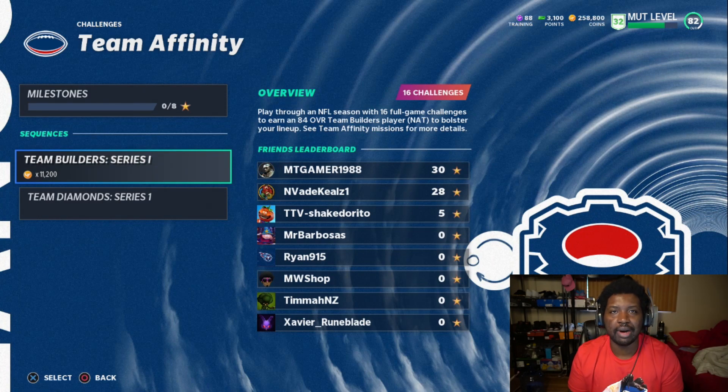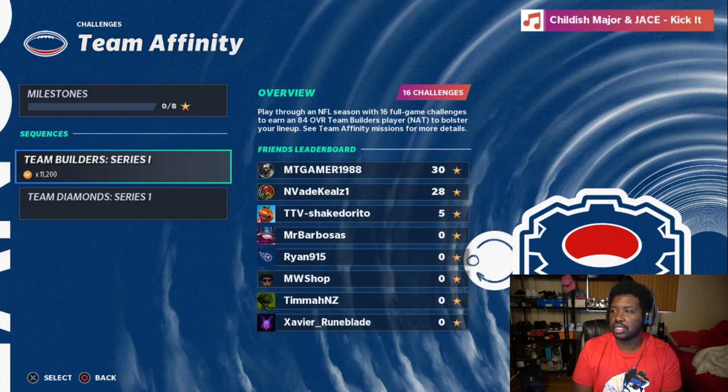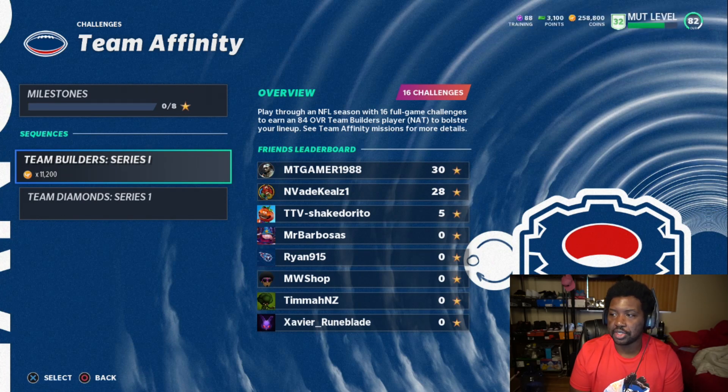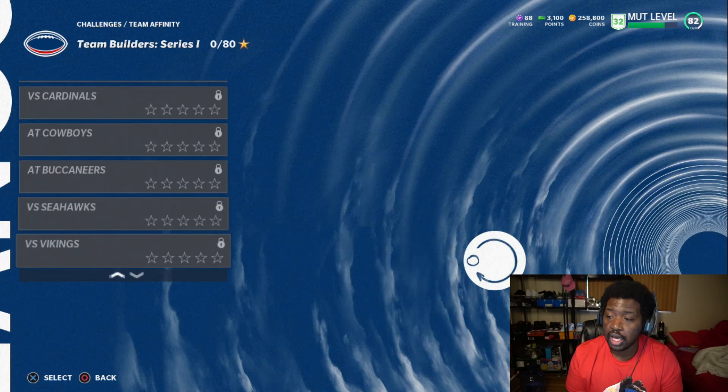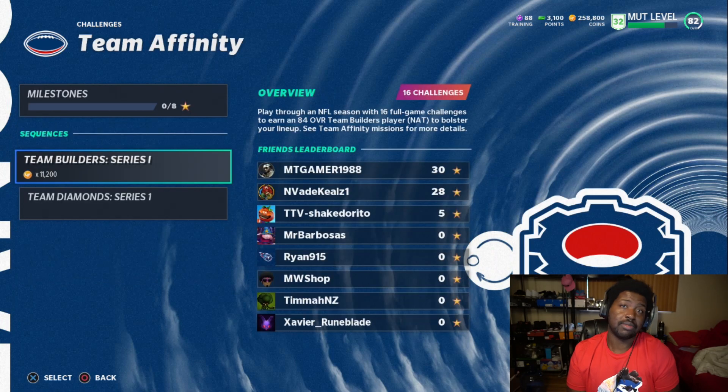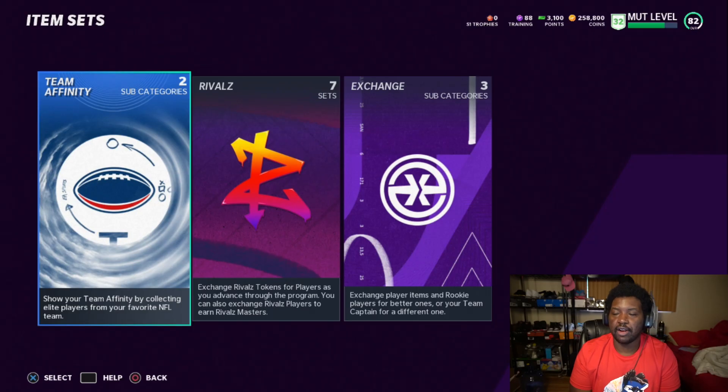As I mentioned earlier, there are about two ways to go about getting these Team Builder players. You go to the Team Affinity solos, Team Builder Series One, and play through an NFL season with 16 full game challenges to earn an 84 overall Team Builder player NAT to bolster your lineup. That's a grand total of 80 stars to get yourself an 84 overall on offense and defense from whatever team you want, and you'll save coins doing it that way.